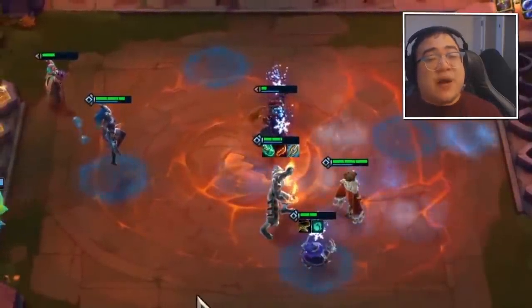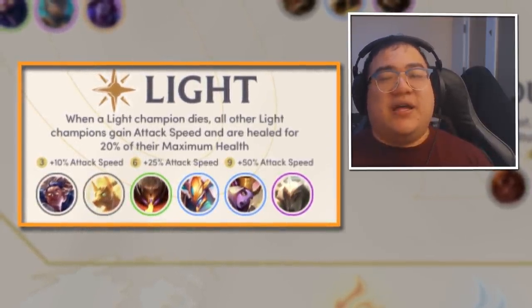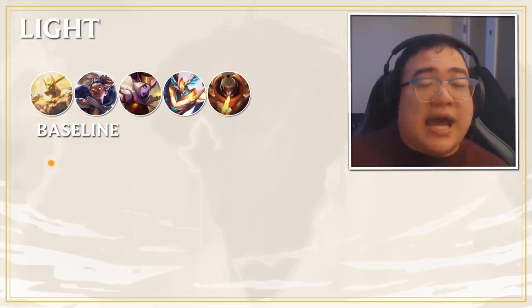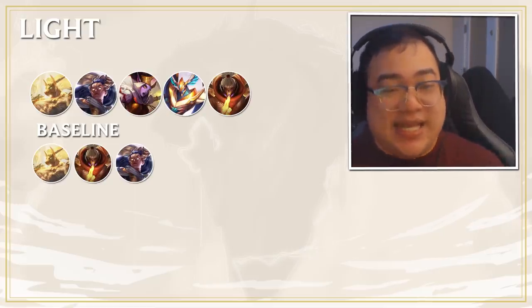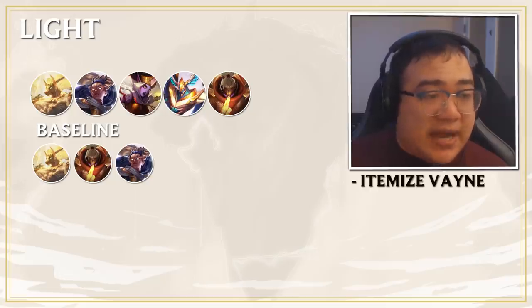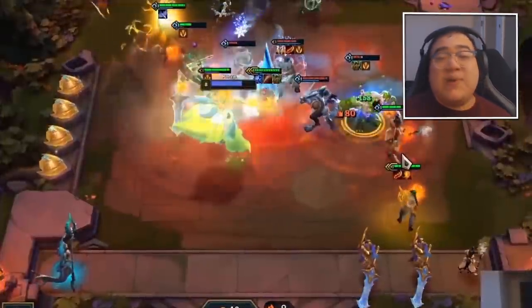Light is a comp that gets hyper-rolled a lot alongside Woodland and Predator. The main Light units are Nasus, Vane, Soraka, Aatrox, and Jax — the earliest being Nasus, Jax, and Vane. You literally just put all six Light units into the game. The most important thing is having strong items for Vane, your strongest backline carry, as well as hitting Yorick 2. Yorick 2 is phenomenal — each individual Light minion he summons gives your whole team the Light buff, effectively making him worth two, three, or even four additional Light members by himself.